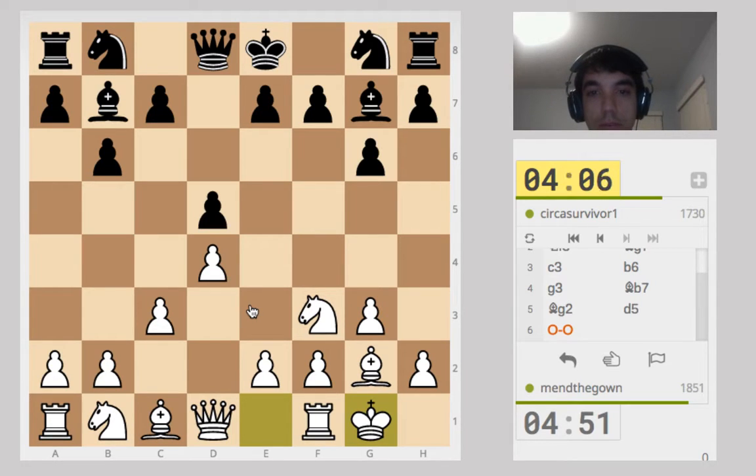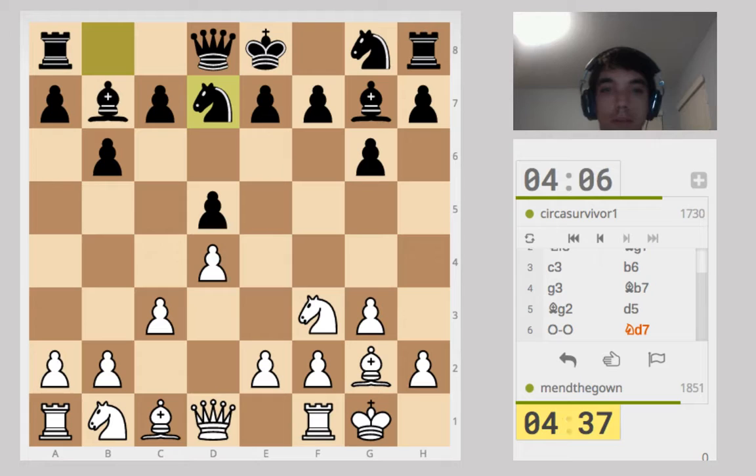An early castle for me. This d5 move is interesting. Normally you would think it locks in the light-squared bishop, but it's so early that it'll probably open up again. Pretty unique way of playing for my opponent, I think. Probably going for an early E or C pawn push.